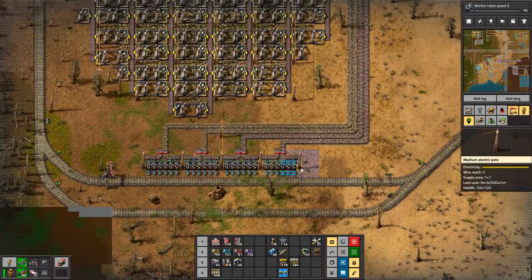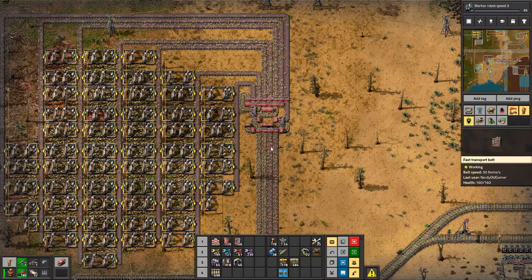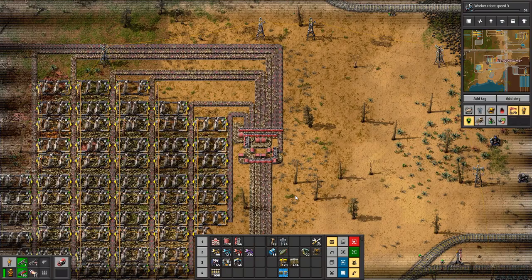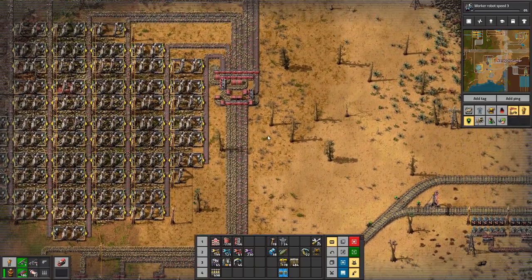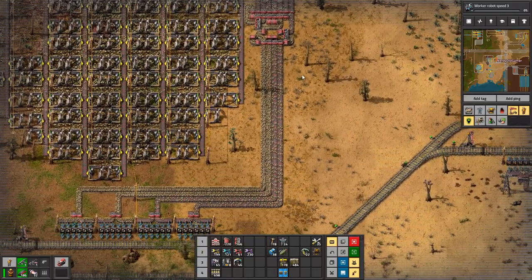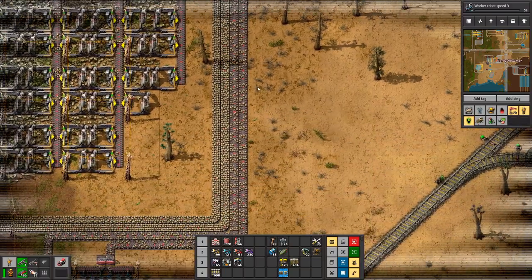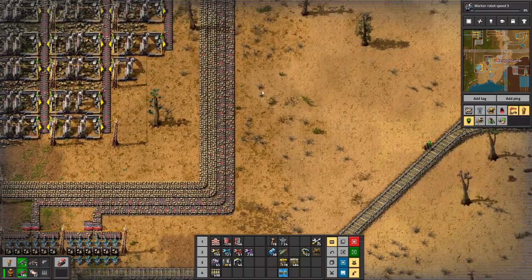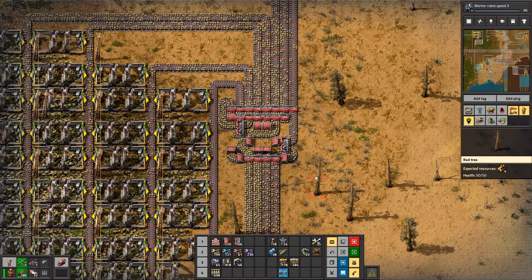Copper is coming in, stone is coming in. Why is there so much more stone on these two belts than on the other two belts? It's supposed to be a 7-to-4 balancer, but it doesn't look very balanced. It really doesn't look very balanced. There are two full belts and two half-empty belts — that doesn't seem like balancing to me. Doesn't sound very balanced to me either.